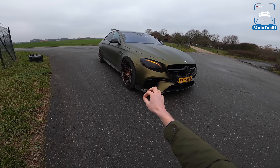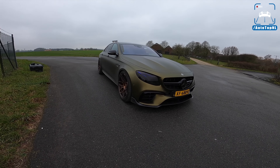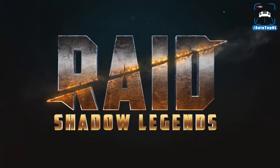A lot has been done to this car, as you can see. It has a very cool wrap, some cool lights, different wheels, a carbon fiber splitter, all kinds of cool stuff, and it's not stock under the hood anymore as well. Today I'm going to show you around it, show you all the cool stuff on it, then we'll take it for a drive towards the Autobahn for an Autobahn blast.